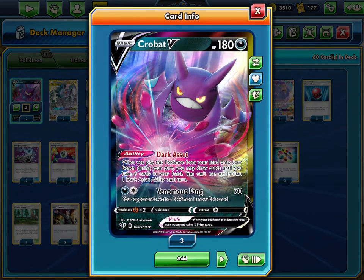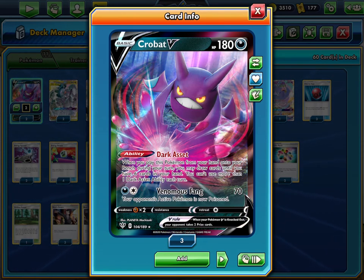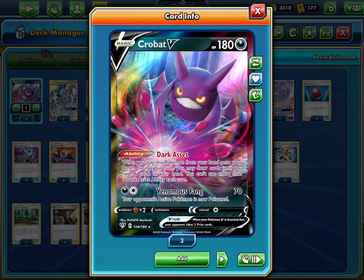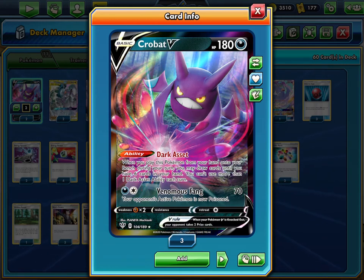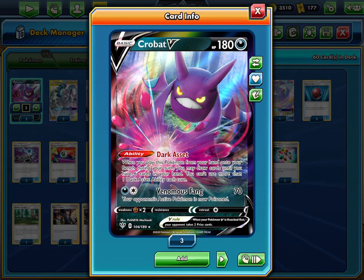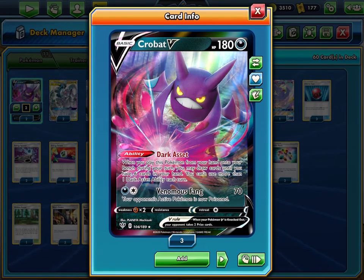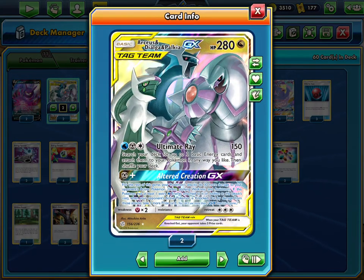We have two Zacian V. Zacian's Intrepid Sword ability lets you draw up to six cards in your hand. It is limited once per turn. You might remember Shaymin EX from Roaring Skies — Zacian is basically Shaymin EX but it's a V, limited once per turn. Shaymin EX might be better, but Zacian is still an awesome and solid card.